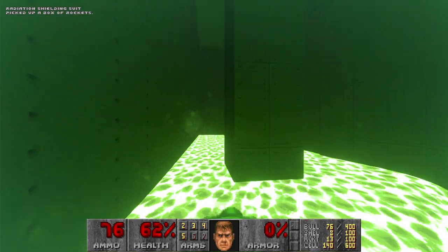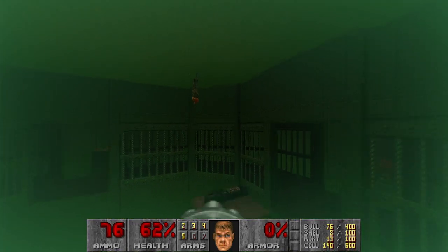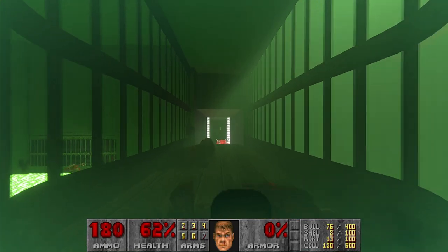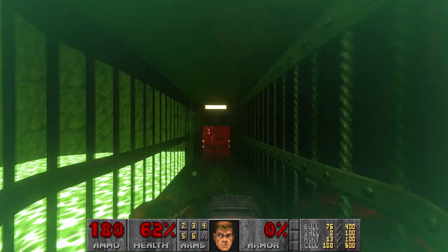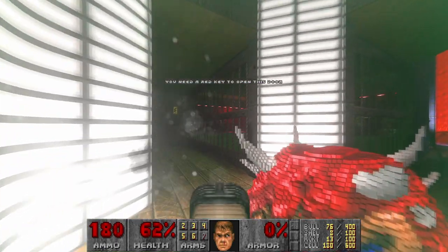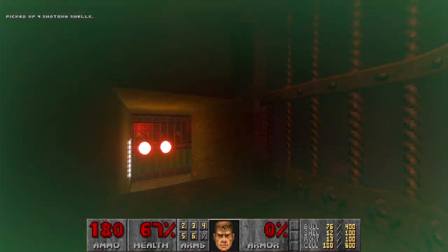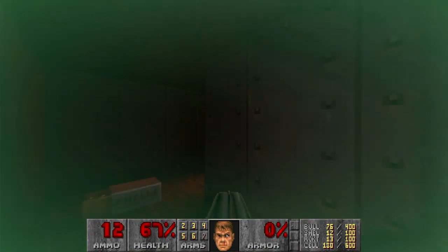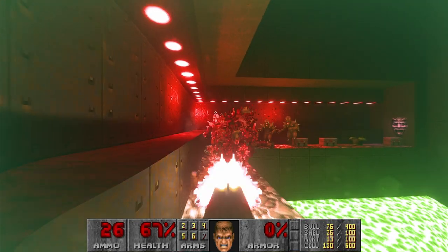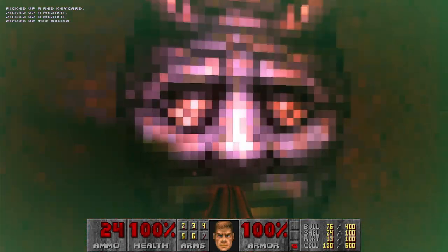Next we go for the plasma. Let's grab the radiation suit, then take the teleporter, go for the plasma, and let's hurry up to the red key room while we still have the radiation suit. I forgot to grab the red key — of course I didn't go to this room. Completely forgot to kill all these imps. Oh well, bye bye radiation suit.